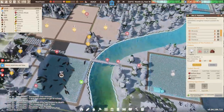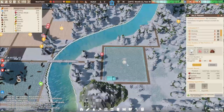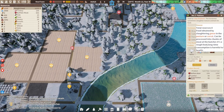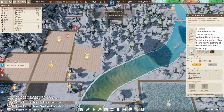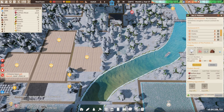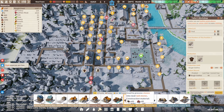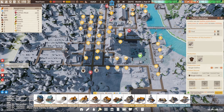Geese are on the way. We're going to give that some time just to grow the population in there. We can get goose feathers - can we make them into clothing at the Advanced Tailor's Workshop? Maybe we should look at getting that. It makes a greater variety of clothes.